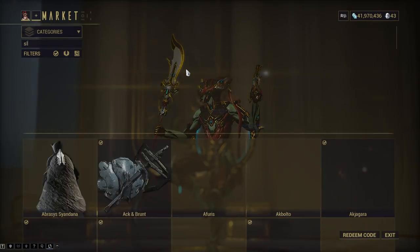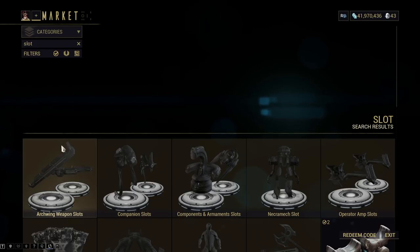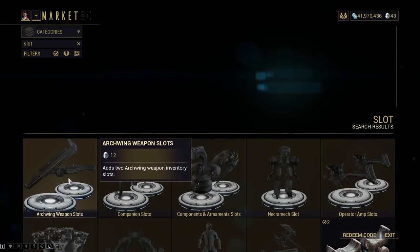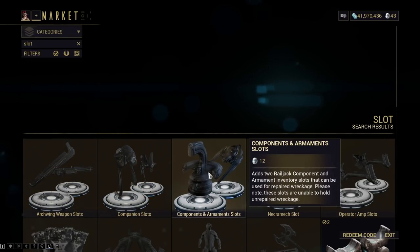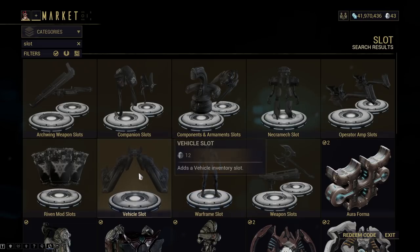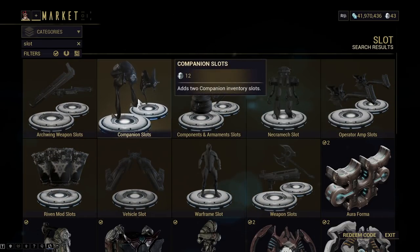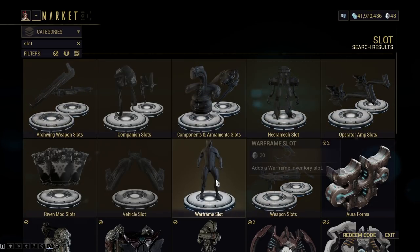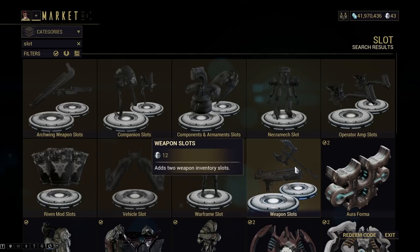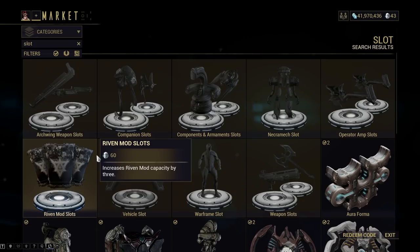The main things I buy are definitely slots. Once you get some more Archwing weapons and need more, buy more Archwing weapon slots. If you need more companion slots, buy those. Component and armament slots, only buy those if you need it. Same with the Necramex, same with the Operator Amp. Weapons, Warframe, Vehicle, Riven mod slots. Slots are pretty much the most important thing to buy in Warframe, in my opinion. More slots you have, the more of that thing you can have. I have over a hundred weapons and I've bought a ton of weapon slots. I have a ton of Warframes and I've bought a lot of Warframe slots. Slots essentially give you way more flexibility and fun in the game when you have a lot of choice and different builds between Warframes and weapons.